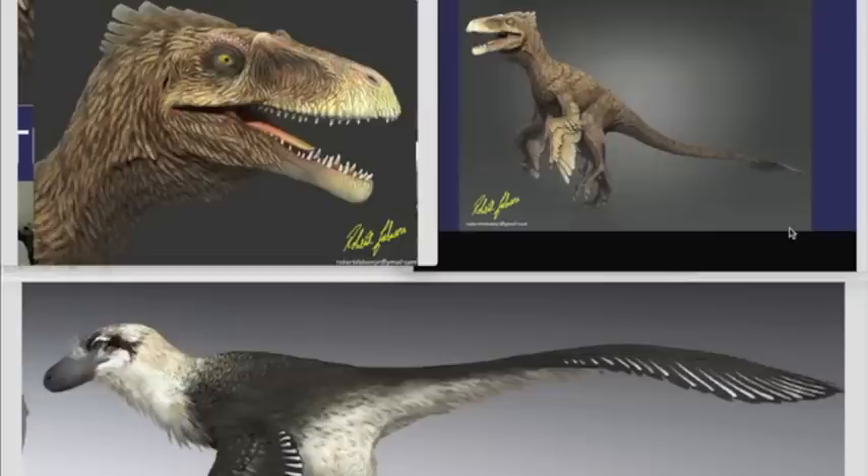Its official name is Dakota Raptor. Some facts about this dinosaur: it was 16 and a half feet long, it was completely feathered, and it is obviously from Dakota.